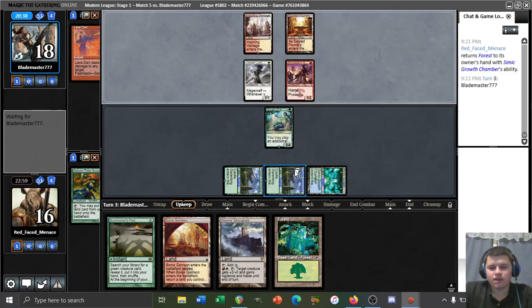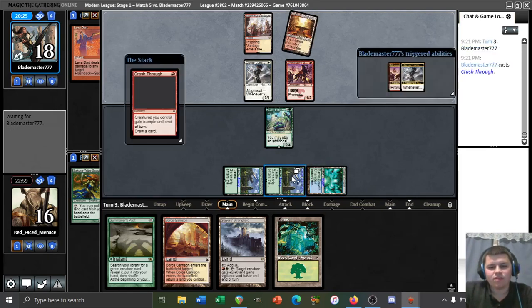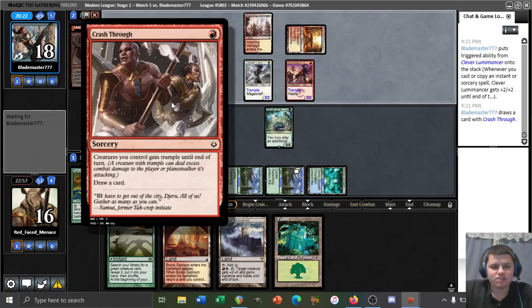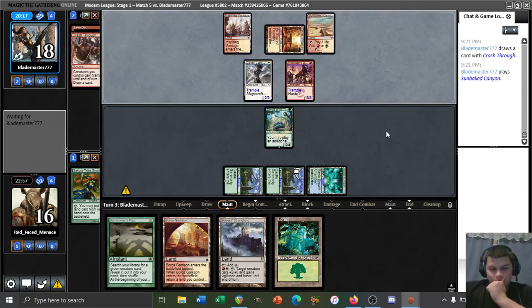There's some argument for picking up Vesuva so we can copy a Valakut with it. Now we need a land drop — we won't be able to pick up and play Vesuva as a Valakut. Maybe that would have been better since we drew the Stronghold as an additional untapped source. Crash Through is very scary — creatures they control gain trample until end of turn and they draw a card. If we Summoner's Pact for Titan and get double Valakut after playing a Forest, that would be four triggers for 12 damage — then a second land drop would be lethal.